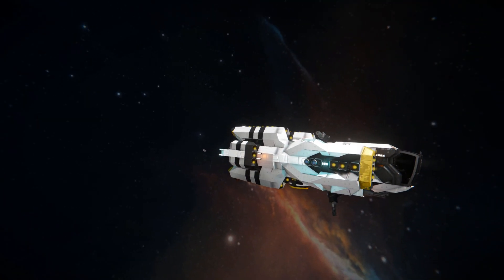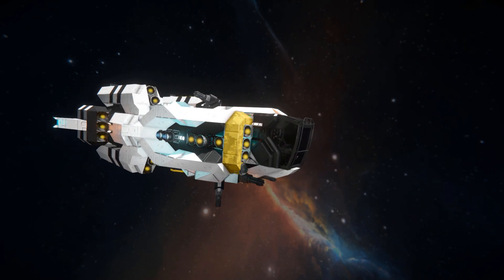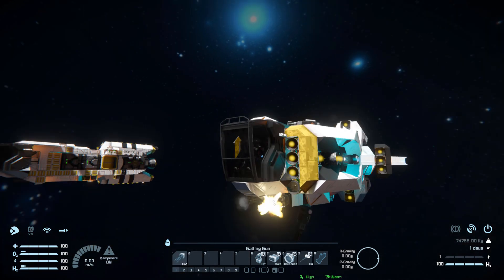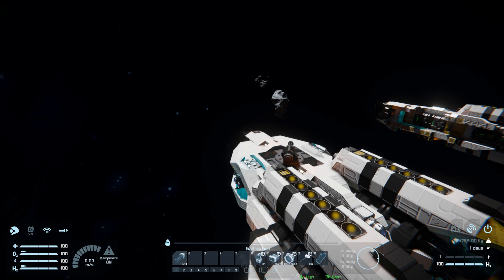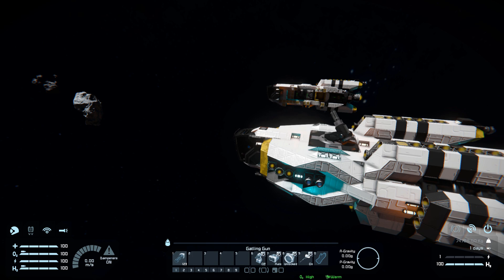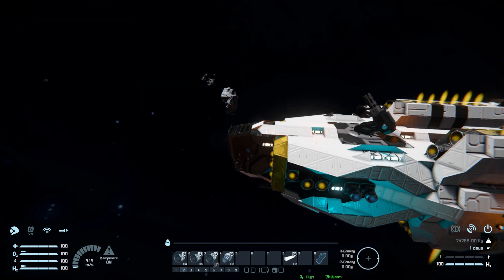Getting into the cockpit, we have two tabs of controls. On tab one: number 1 is our Gatling gun at the front to blast straight forwards; number 6 turns our turrets on and off - useful if you want to fly in and steal an enemy grid without blowing it up more; number 7 puts our batteries into recharge or auto; number 8 disconnects or locks our connector on the bottom; and number 9 toggles our antenna on and off.